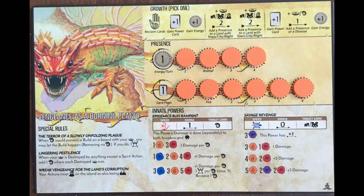On turn 1, you don't have much you can do with targeting, other than placing a disease token with Fetid Breath Spreads Infection. If the first explore occurs in one of your lands, you can potentially play Fiery Vengeance on turn 1, since you start out with a presence already destroyed.